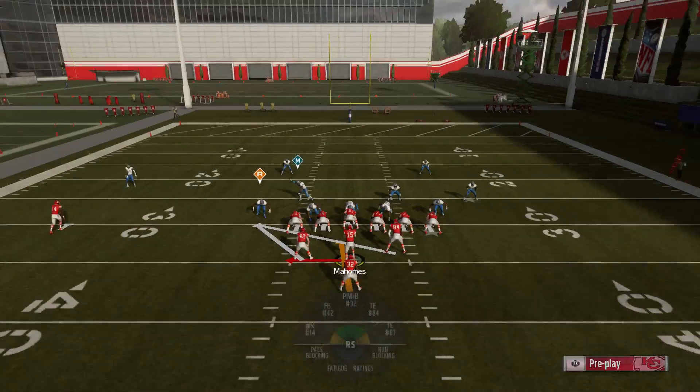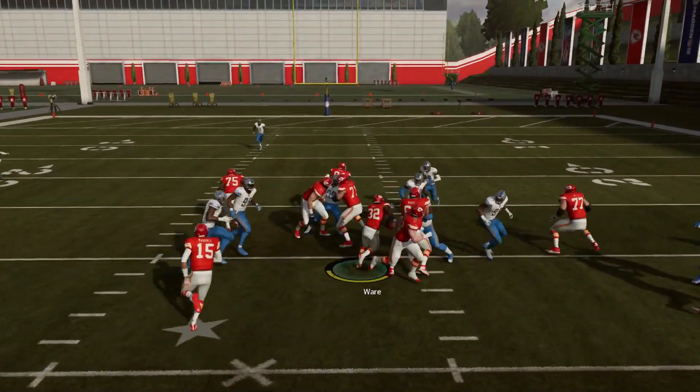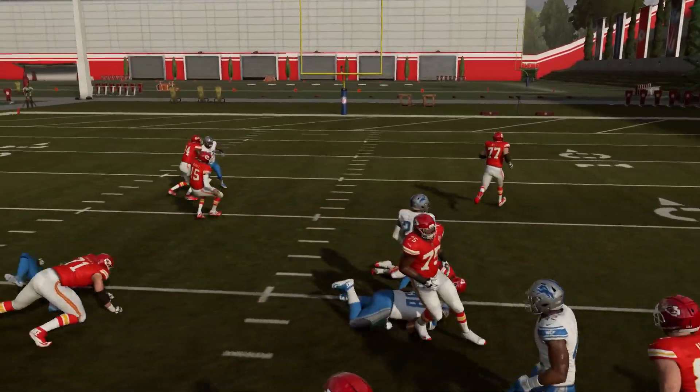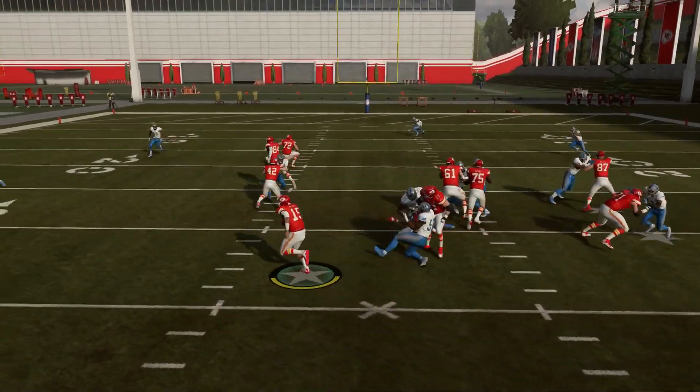The reason I say nearly unstoppable is because if the end reads the quarterback, it's usually going to look something like this. Now what happens when the end reads the running back is going to look something like this.